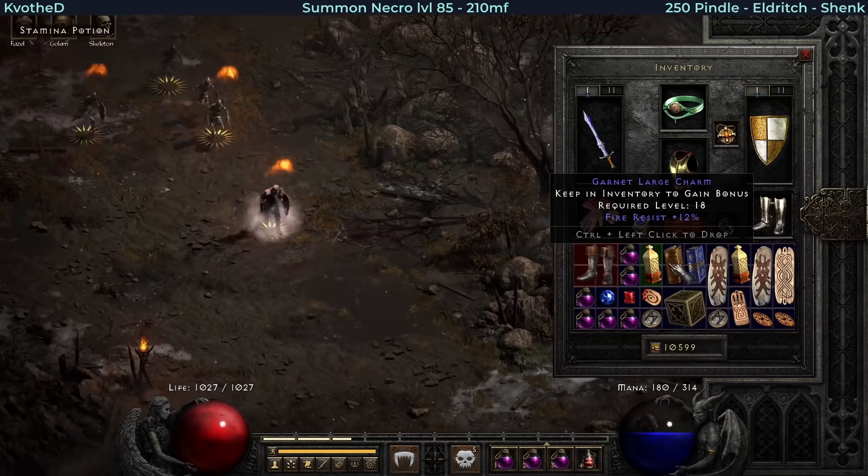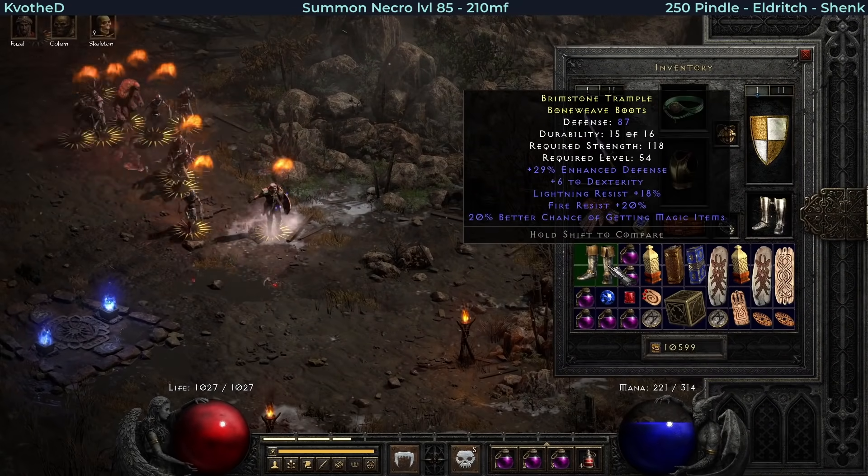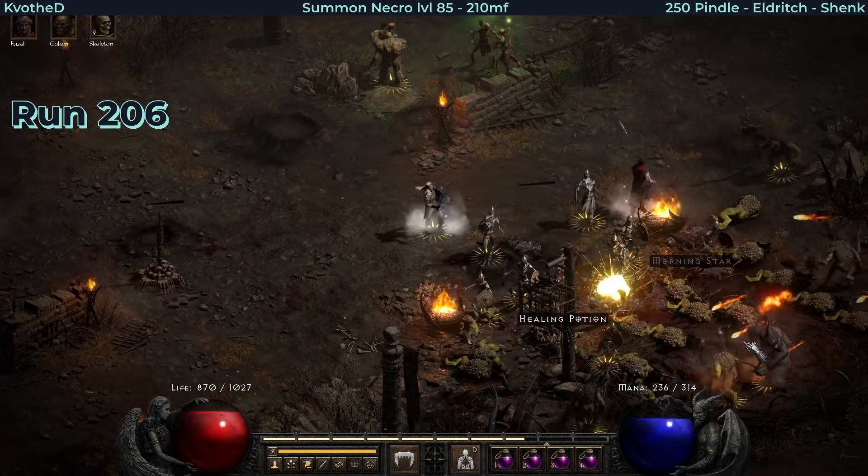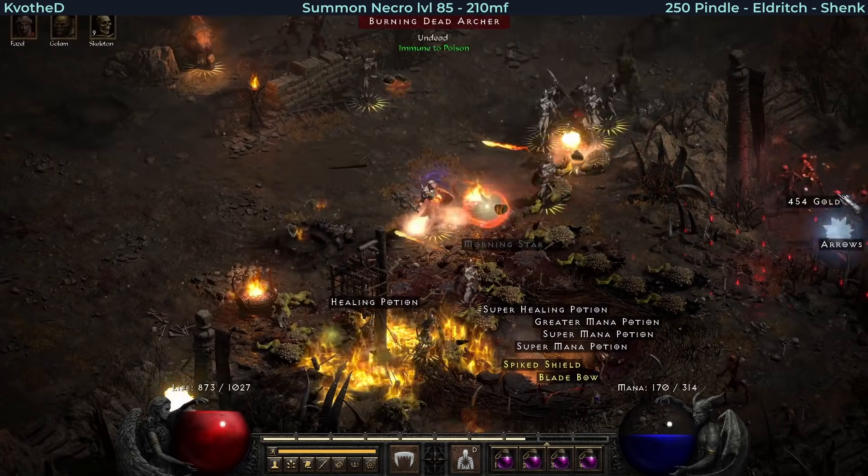And here is another drop - the rare bone boots with double res and 20 MF. And finally, here, probably my most favorite find.